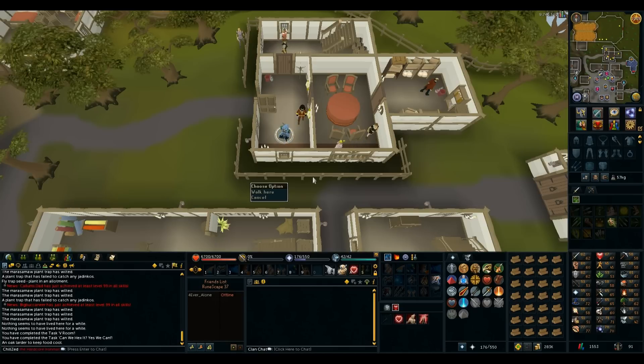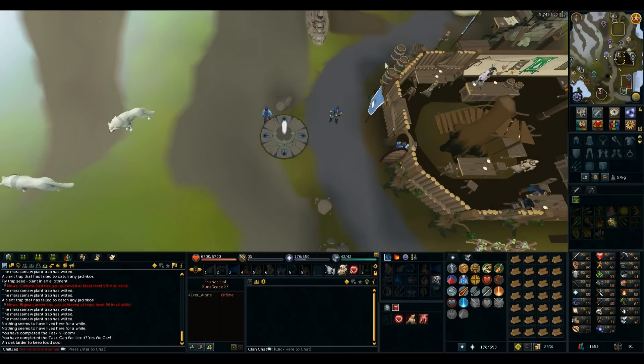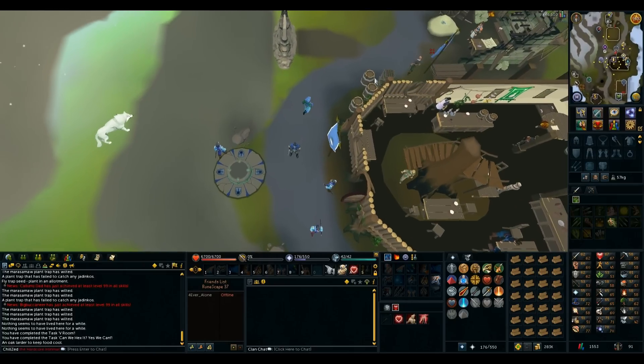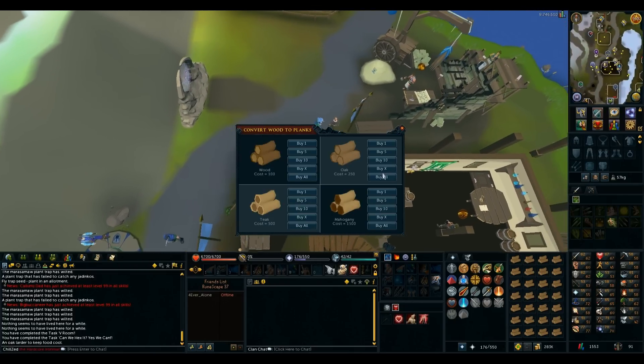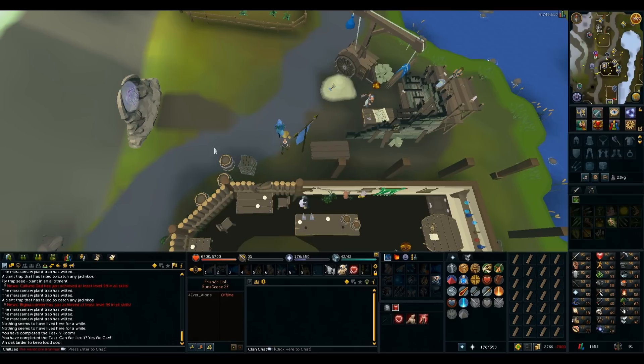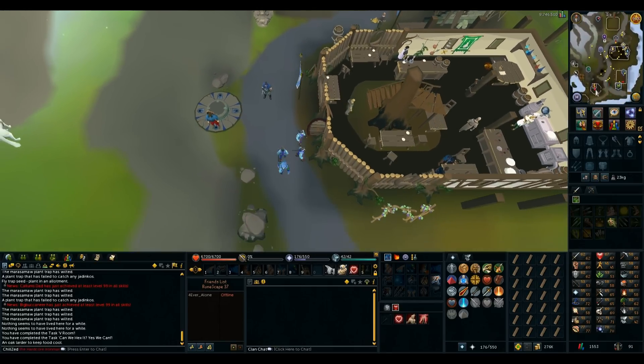I bought my demon butler, but now I just have to convert about 900 oak logs into planks, which is going to take a while. I need like 57 construction to make an abandoned house thingy in Herblore Habitat to hunt certain Jadinkos. So I'm gonna be doing a bunch of construction now, which should be fun and expensive. My cash stack is just gonna disappear.